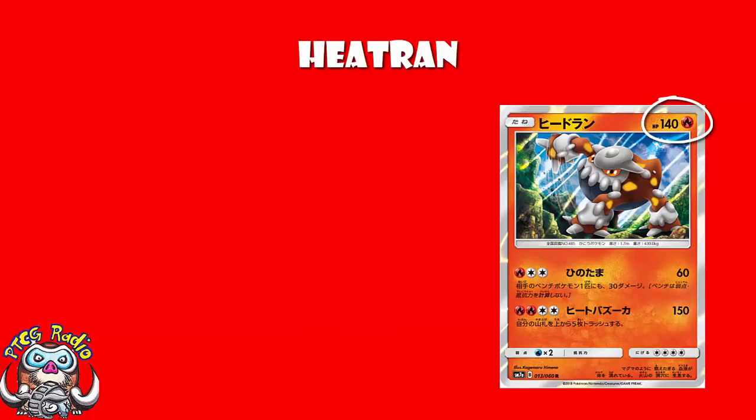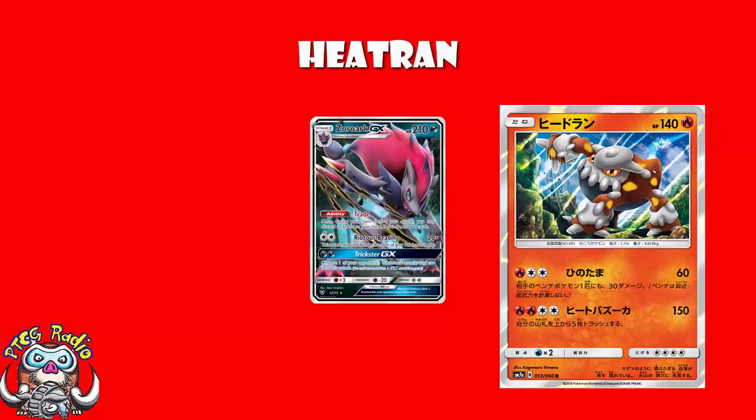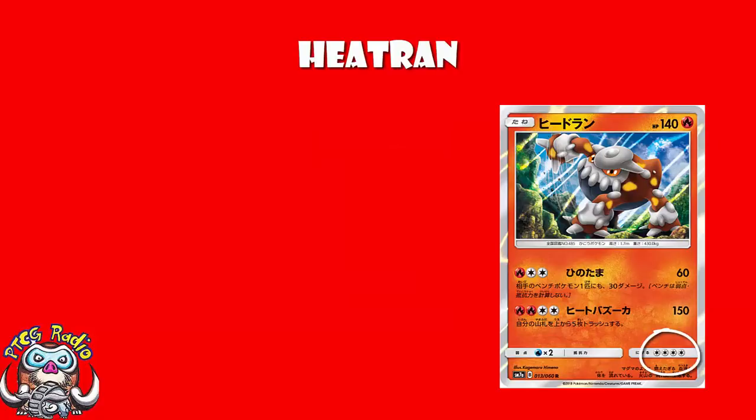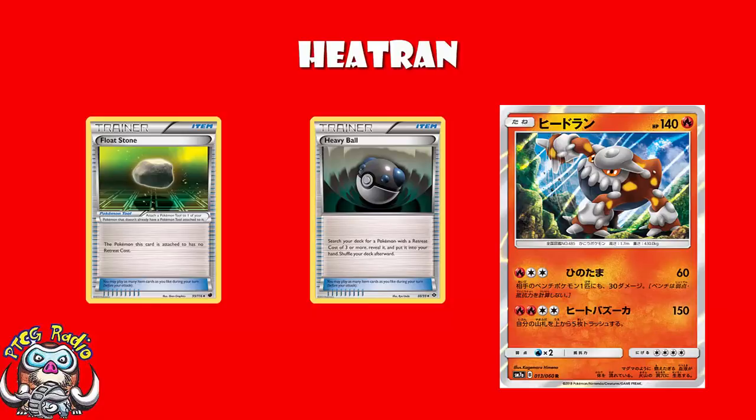So, Heatran. Good news is it's got 140 HP, which means it is going to survive a hit from Zoroark, and it's going to do so with more than 10 HP remaining, which is pretty nice. Retreat cost of 4 is huge — not really much you can do about that, unfortunately. It's just rubbish, especially with both Heavy Ball and Floatstone leaving the format. We are in a situation we haven't been in for a while, where big retreat costs are just rubbish.